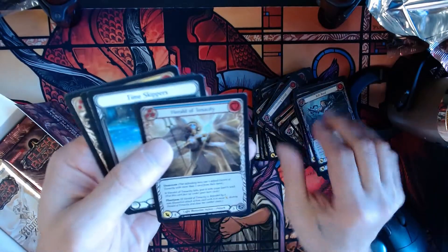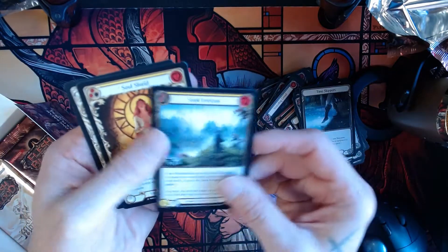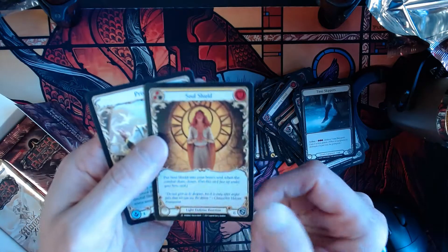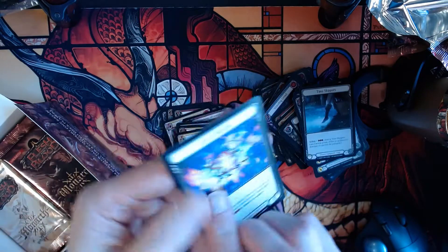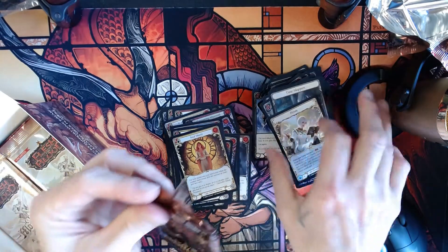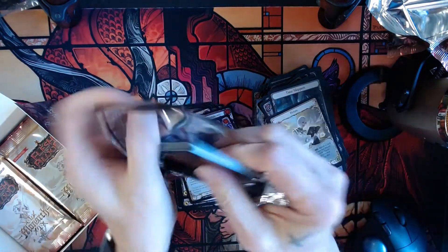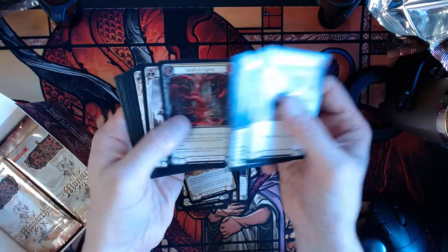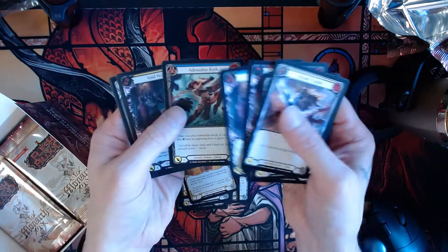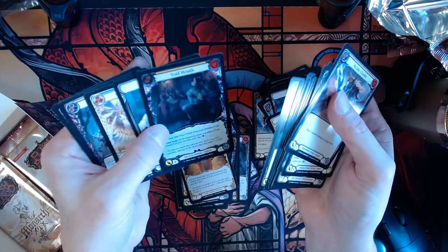Herald of Tenacity foil — look at that. So we got another denier equipment, Time Skippers, Seek Horizon — it's a majestic card. Soul Shield, that's nice. Prism. I have no idea what some of the value is on these cards, but I know some of the majestic cards sell for a lot of money. I opened up a box of Welcome to Wrath yesterday and pulled out two cards — each were 90 bucks apiece, it was insane. There's a Void Wraith.